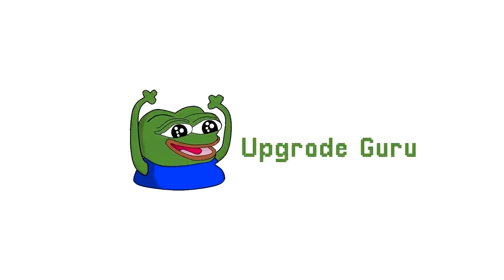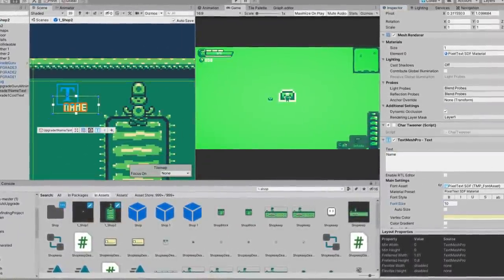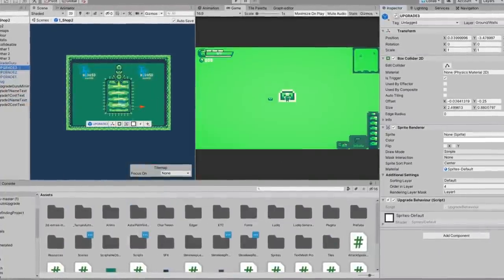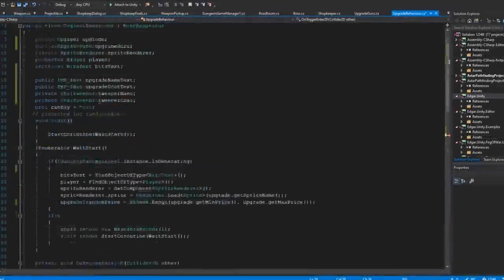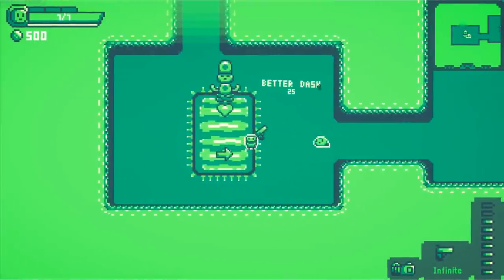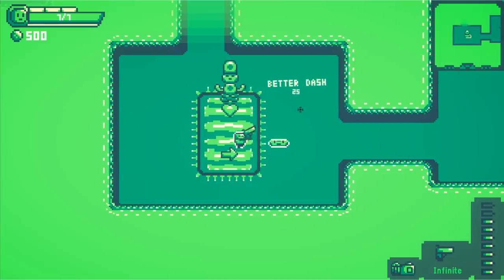Now it was time to move on to the upgrade guru. I worked on the upgrade name and price representation, as this needed a ton of work similar to the shopkeeper. I set up the UI and decided to have the upgrade guru only sell two upgrades instead of three. I animated this UI using DOTween, and now the upgrade name and cost text were set up with a fade and shake effect on the text, which I really liked.